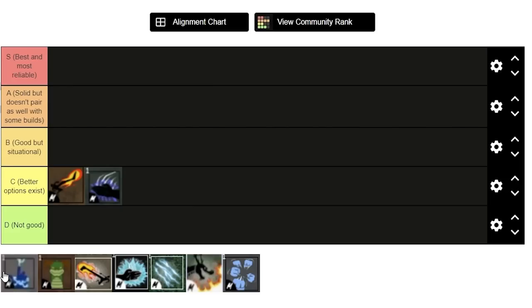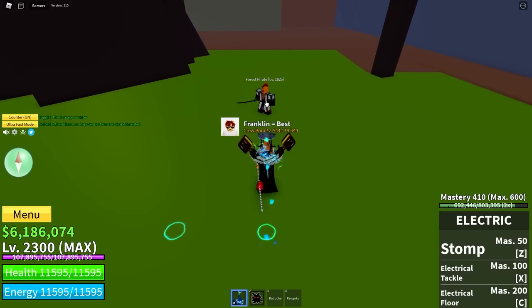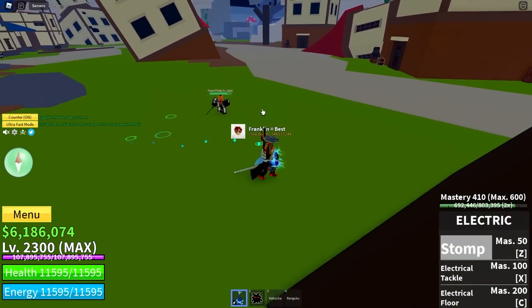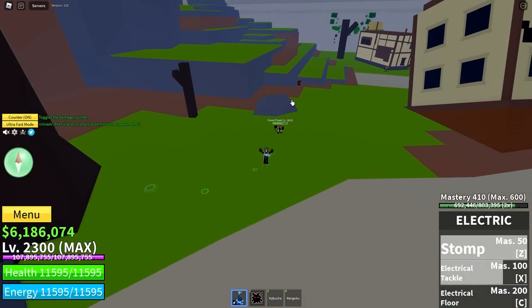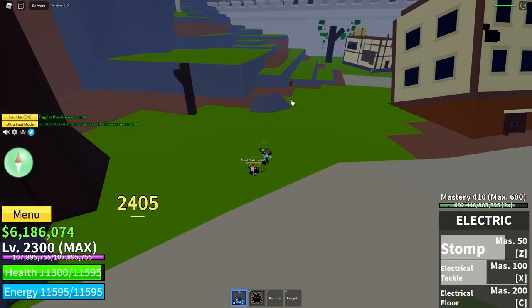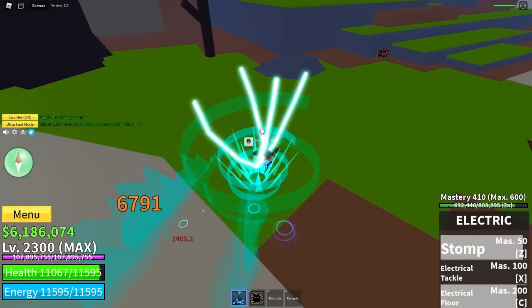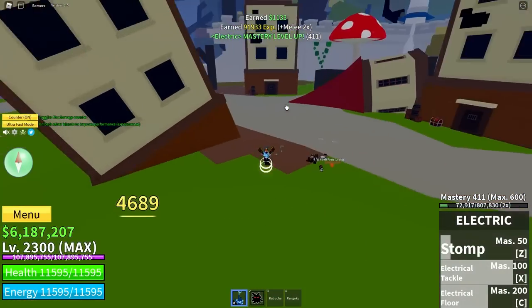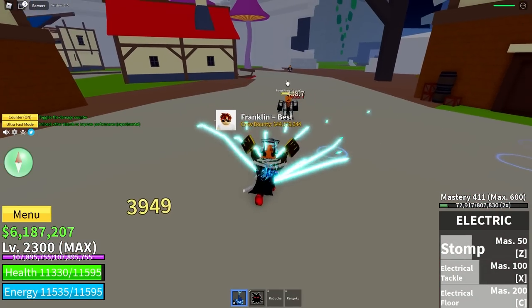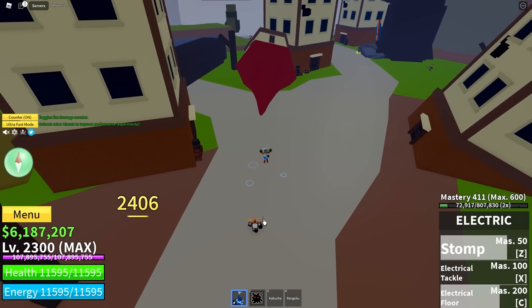Next you've got Electric — whatever you call it. It's got some pretty good combos, but it is 500,000 cash in the first sea compared to the 150 I think for Darkstep. So if you don't have much money you should probably go for Darkstep, but if you've got enough you should probably buy Electro. It's good overall since you can do some combos with it with the electric floor and stuff like that.